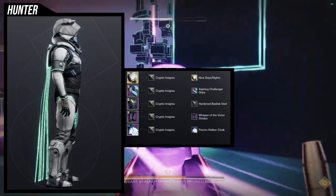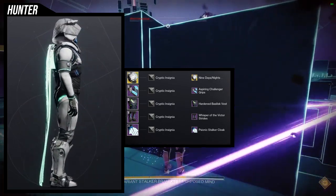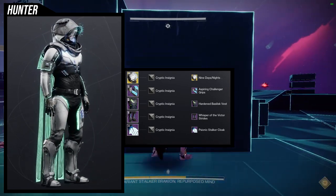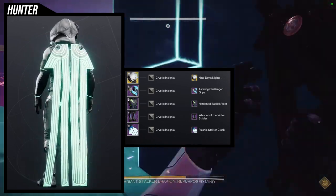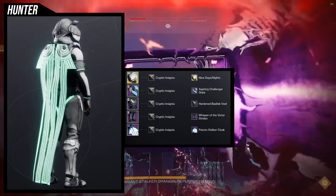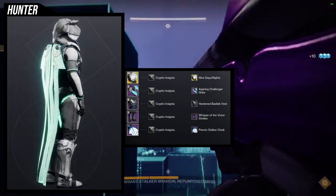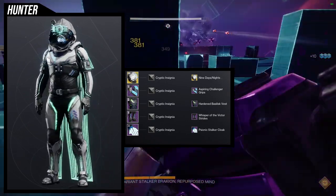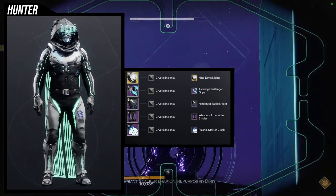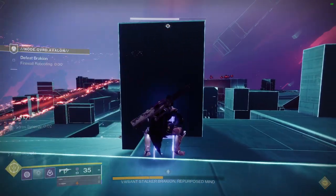For the shader, we're using Cryptic Insignia because that's the color of the Nine Days/Knights ornament — it doesn't change colors, so that's why I chose it. I would most likely go for the Deep Stone Crypt flawless shader, since it's the same glow but different colors — the armor would essentially be black with reversed coloring. That would be really cool, but I haven't found a team to do that raid yet. Overall, I really like this set — it gives me a techno soldier feel, which is what I was going for. The only negative is I'd never actually use Knucklehead Radar since it needs a rework.